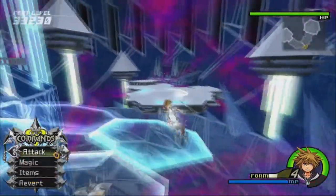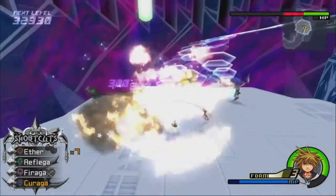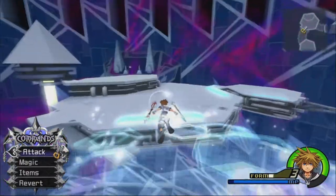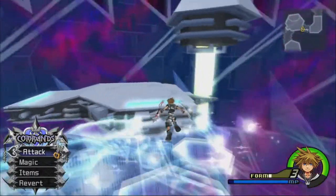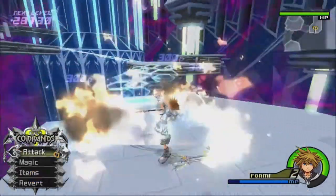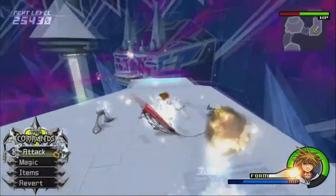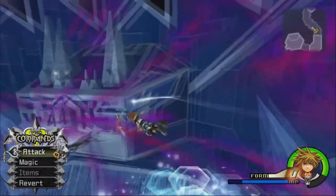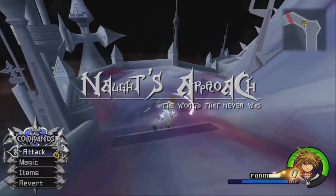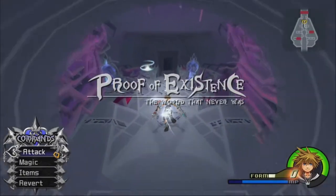I got another level up. I'm going to focus on the weaker ones, because there are Creepers later down here. Creepers are great for Final Form experience - they die very, very quickly, and there tends to be a lot of them that spawn. I want to preserve my Drive Gauge, so Final Form, take me to a new save point. Oh, there's the save point down here in the Proof of Existence.